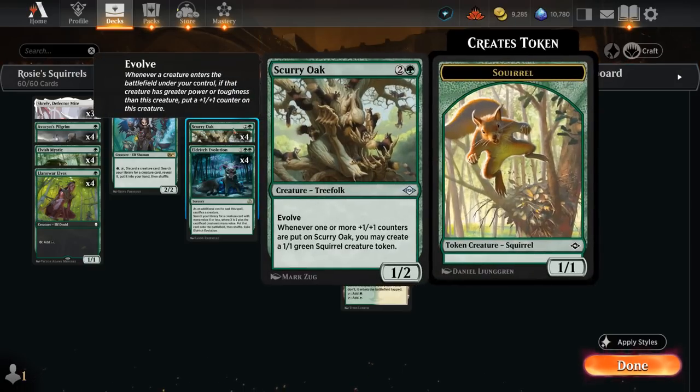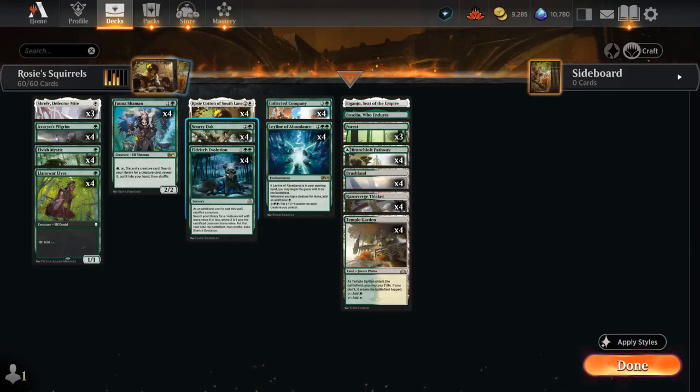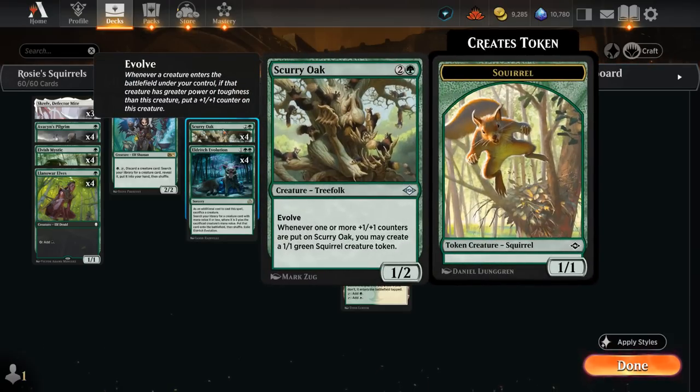Rosie combos quite well with Scurry Oak, a 3-mana 1/2 with Evolve. Whenever one or more +1/+1 counters are put on Scurry Oak, we may create a 1/1 green squirrel creature token. So if we have Scurry Oak on the battlefield, play Rosie, put a +1/+1 counter on Scurry Oak, it gets to make a 1/1 squirrel token, which enables Rosie letting us put another +1/+1 counter on Scurry Oak — giving us an infinitely large Scurry Oak and infinite 1/1 squirrel tokens, often enough to win on the spot.